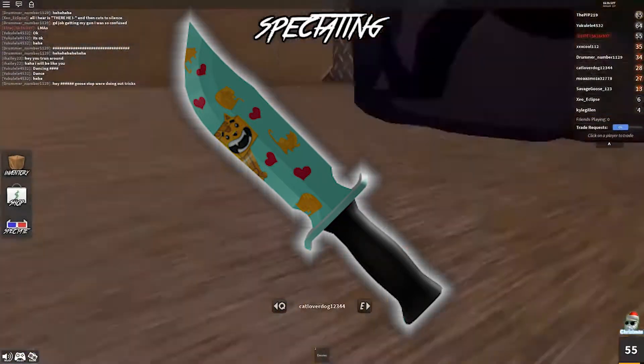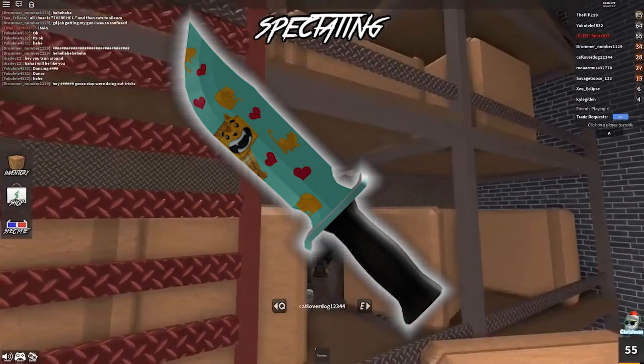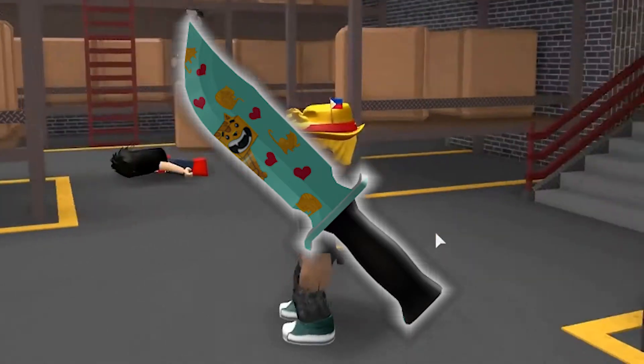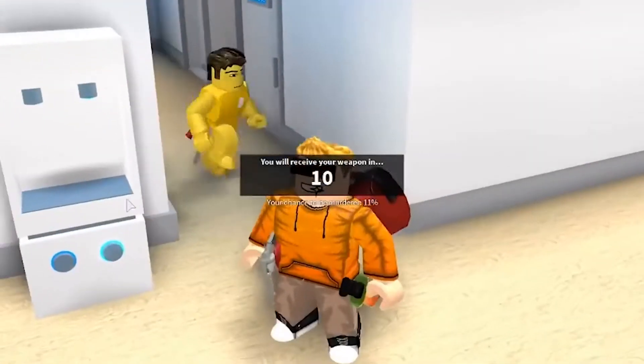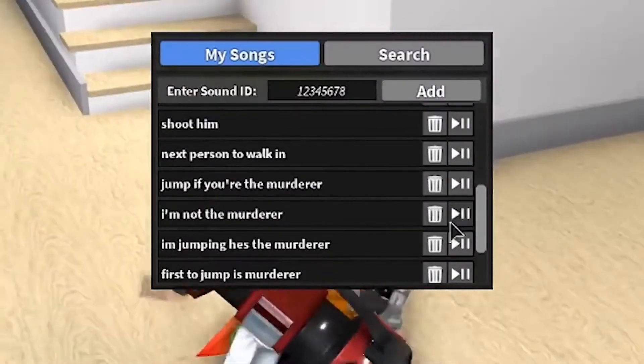When it comes to the appearance of the knife, it has a teal blade and guard. The blade has many cats and many hearts as well, and it also has his cat on the knife. The code was actually removed when Dennis left Roblox about 8 months ago, but since he has just returned to playing Roblox on his channel, this code might be active once again so redeem it while you can.